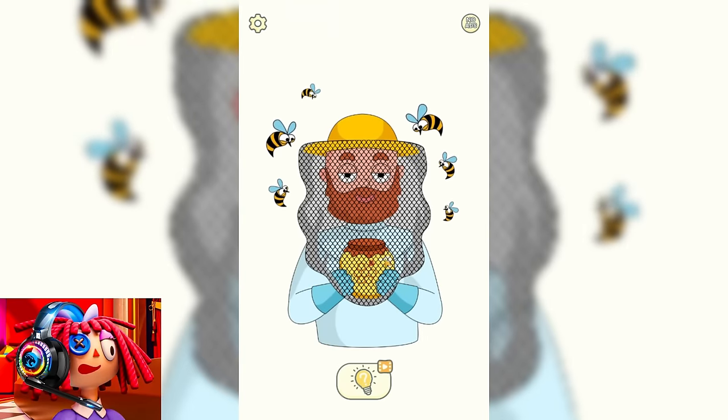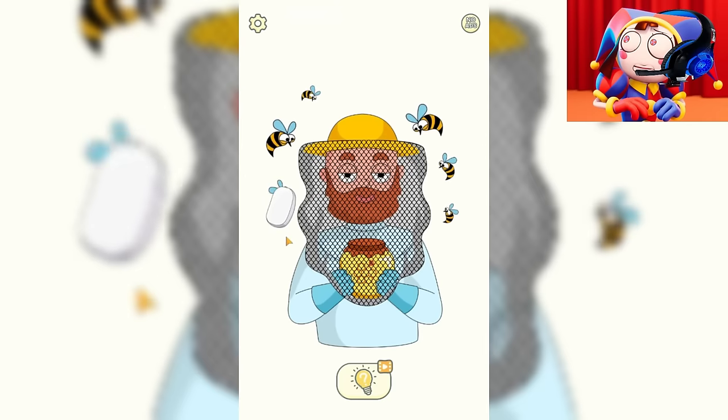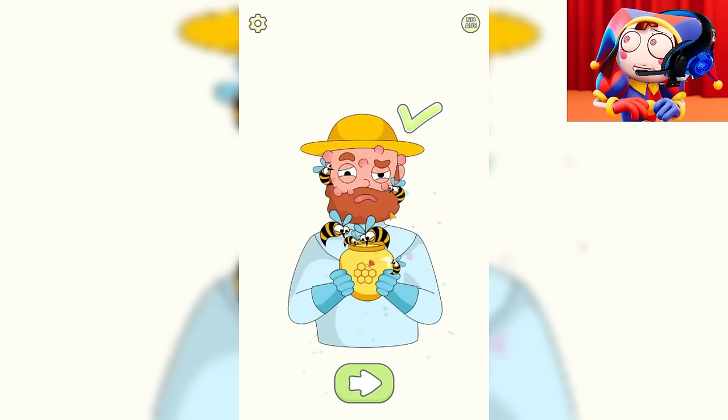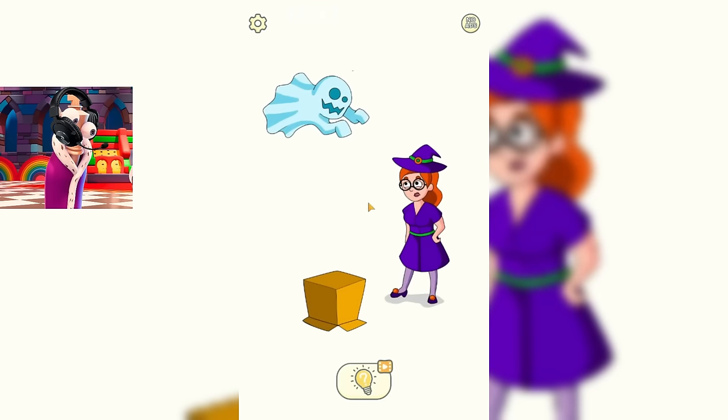And here we need to help this red-bearded guy eat honey. It seems to me that it would be good to start by removing all these aggressive bees. But unfortunately, the game does not allow us to do this. So let's remove part of his grid. I think we did it in vain. Now this guy has been stung by bees. Sorry buddy, but now we have to help this witch find out what's in the box.